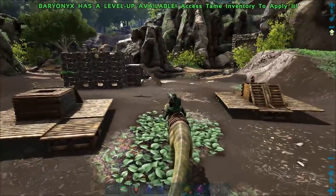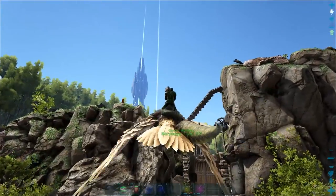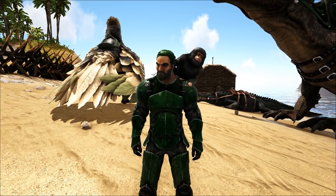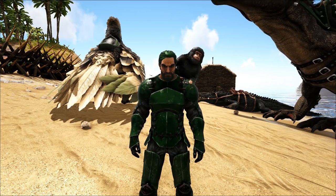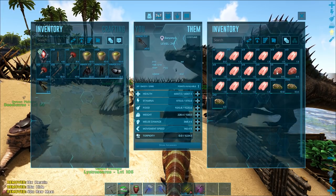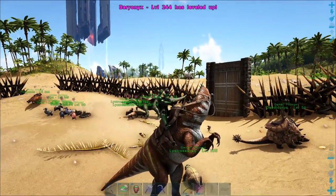Another amazing thing about Baryonyxes: for this we have to get scuba gear. Now we're over here at my little beach base — this is the one I use for my water pens and water dinos. When you finally get high enough level to start making your way into the water portions of ARK, the easiest way to make the transition from land to water is on the back of a Baryonyx, because these guys are so versatile. Look at this — you go right from the ground into water, and they go pretty respectably fast.